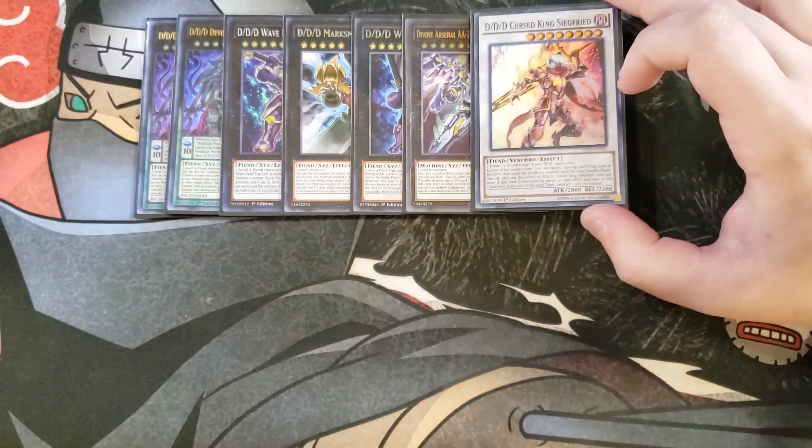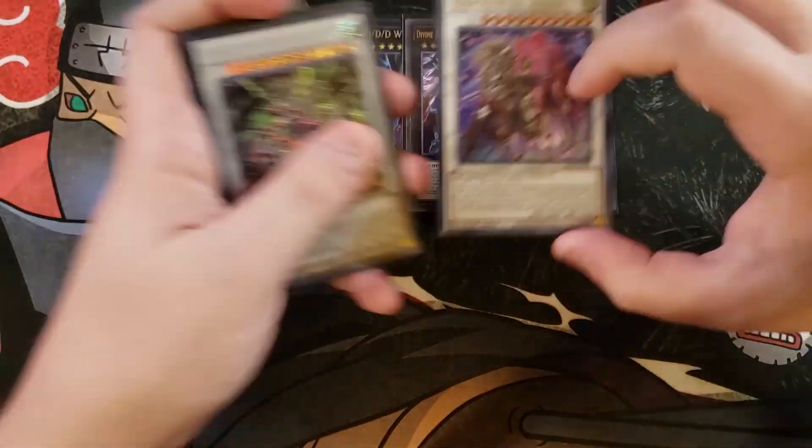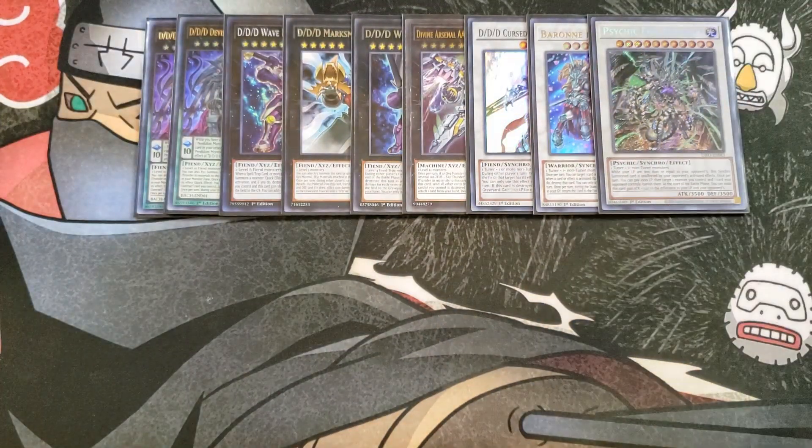We then play a single copy of Cursed King Siegfried — during either player's turn you can target one face-up spell/trap card on the field and negate its effects until the next standby phase, which is awesome just to negate spells and traps. We play a single copy of Baron de Fleur because it's a walking negate and easy to summon in this build. And then a single copy of Psychic End Punisher — with Map halving our life points and dark contracts costing a thousand life points, this card can get absolutely massive. While your life points are less than or equal to your opponent's, this synchro monster is unaffected by your opponent's activated effects, and once per turn you can pay a thousand life points to banish a monster you control and one card your opponent controls.